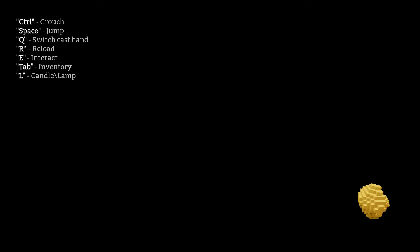We'll go with Warrior. We're loading. Okay, controls: Control is Crouch, Space is Jump, Q is Switch, Cast Hand, R is Reload, E is Interact, Tab is Inventory, and L is Candle Lamp.